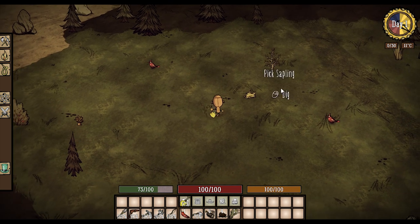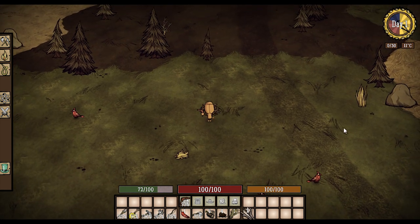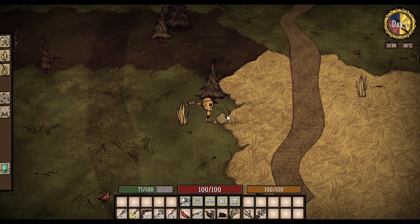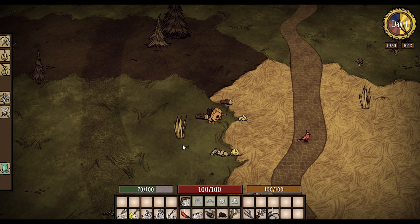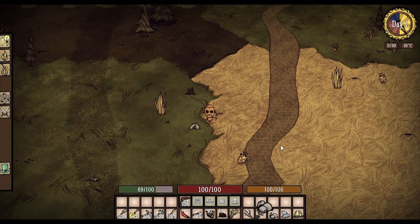I didn't have to switch tools or anything. We can pick things up with the spacebar, or if I click on the stone it automatically equips the pickaxe — and there you have it, picking away right away! When it's done it just collects all that goodness. Pretty cool mod, guys — make sure to check it out!